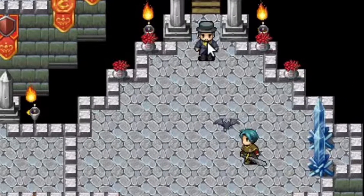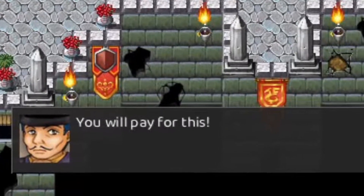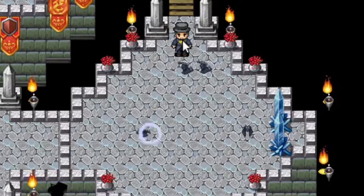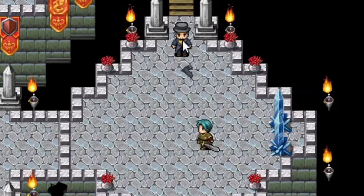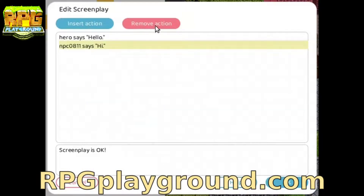One of the most fun parts in action RPGs are end bosses. It's always fun to figure out how to best beat a certain enemy. But how do you make them? Well it's actually pretty easy. With my tool RPGPlayground.com you don't even need to know how to code.